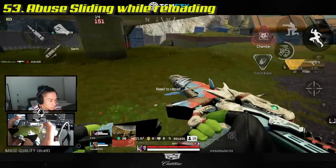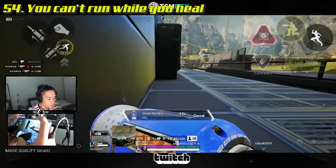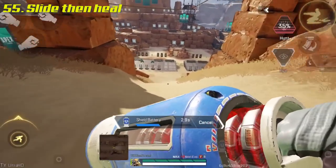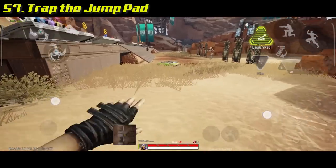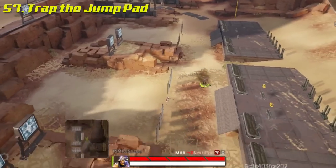In Apex Legends Mobile you can slide while reloading — abuse this. On the other hand, you cannot run while you heal, but you can slide then heal and keep sliding as you heal. You can also use Octane's jump pad and then heal. If you're getting chased and need to use a jump pad, drop an ordnance next to it to stop or kill a chaser.